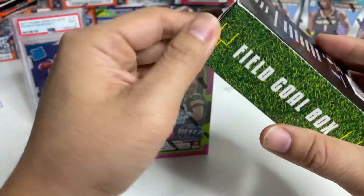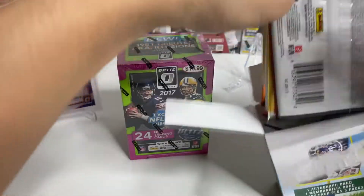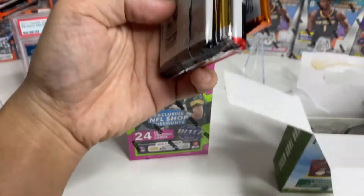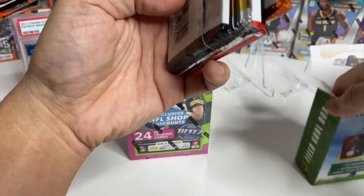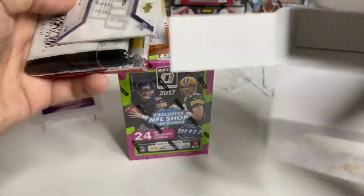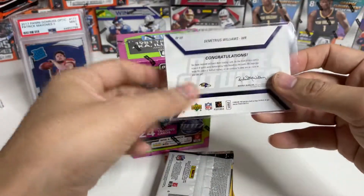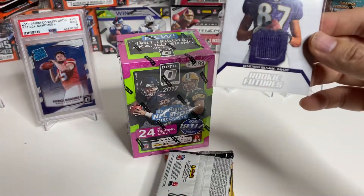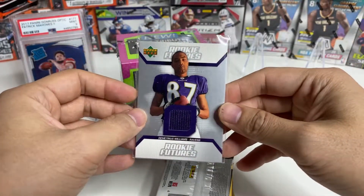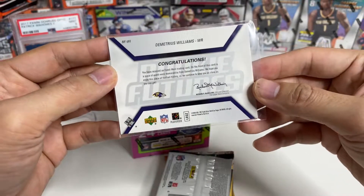Let's get started. Looks like we have some cards in the middle that aren't sleeved or anything, which is not a good sign. We have this one that's sleeved. First card out of the box — it's a memorabilia card: Demetrius Williams, receiver for the Ravens, from 2006 Upper Deck.